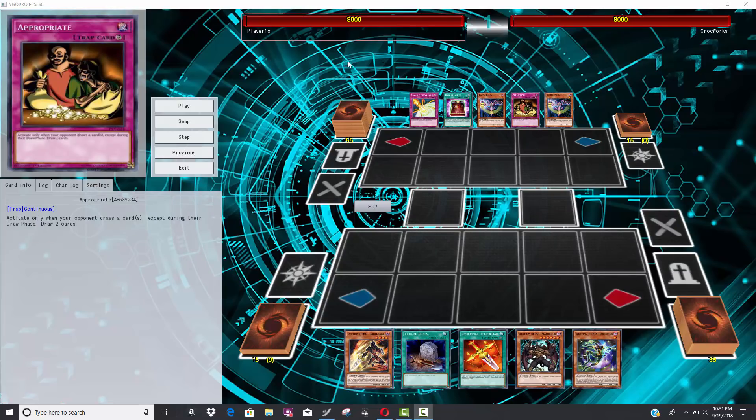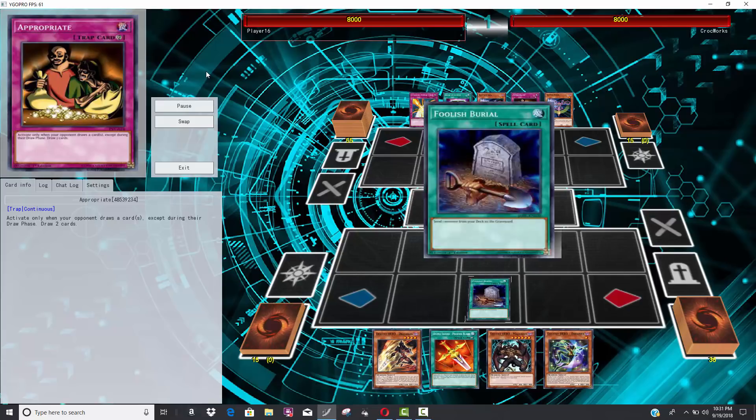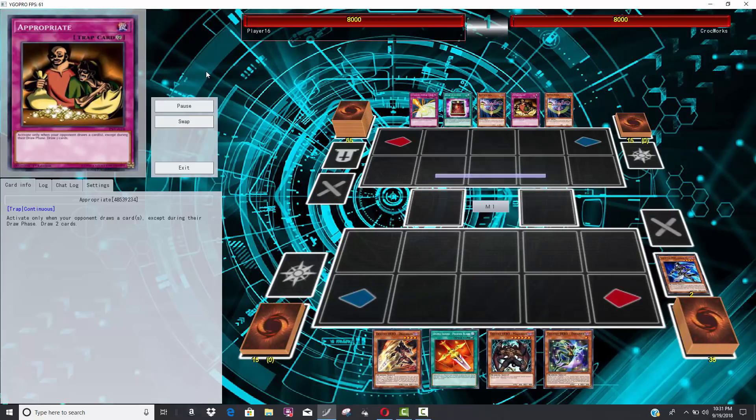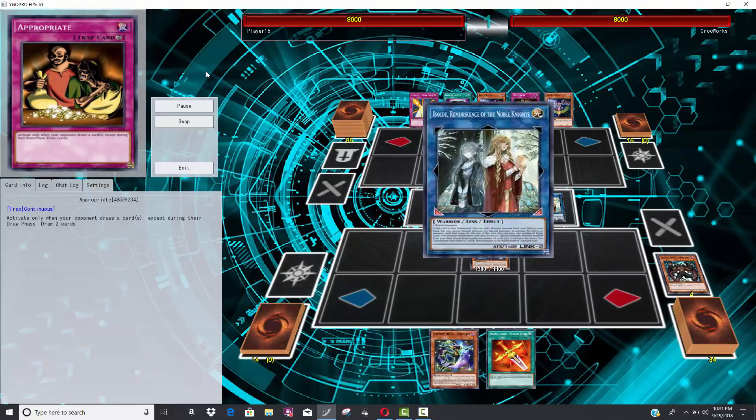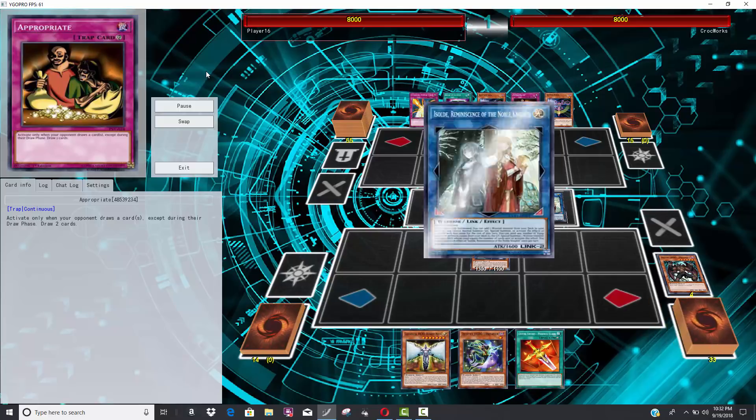He is running the Appropriate variant of Deck-Out, which I personally agree with. I think 60-card Appropriate Deck-Out is pretty good mainly because if your opponent activates any cards that let them draw outside of their draw phase, you activate Appropriate — and then anytime they draw, you get to draw two cards as well. You can force your opponent to draw cards with this deck.